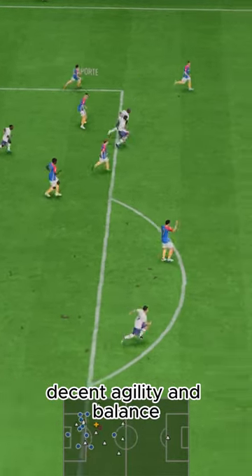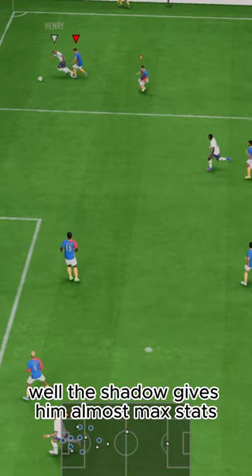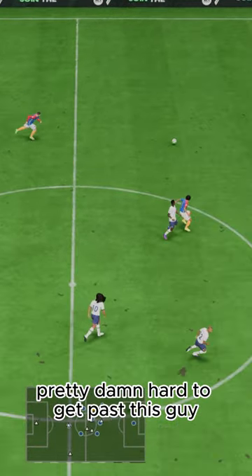Decent agility and balance. Defending-wise, the Shadow gives him almost max stats. He's got insane reach with his height and a 4-star weak foot — pretty damn hard to get past this guy.